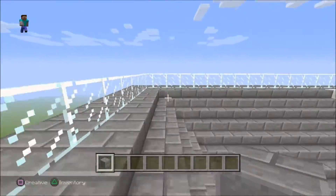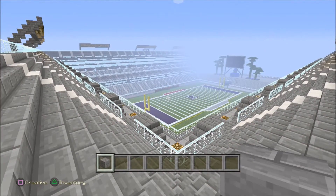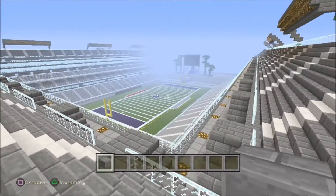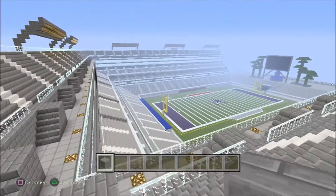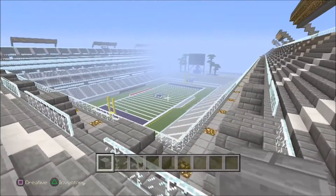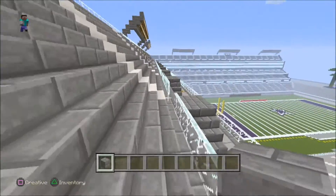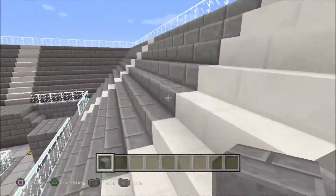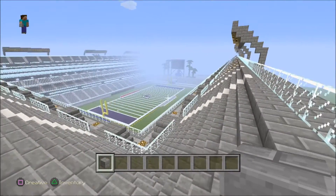Every seat in this house is perfect — it's all proportional. What you see on this side of the stadium is exactly what you see on the other side. Every seat in the house is a perfect seat — there's no bad seat, they all have a good view. Except for that corner right there — that kind of sucks.